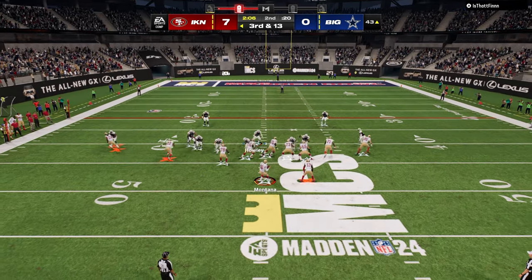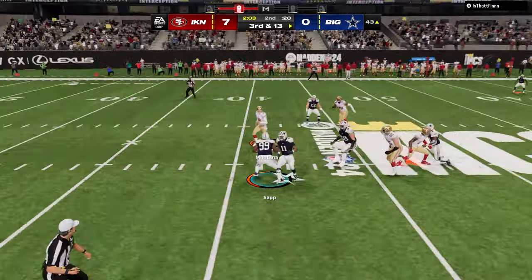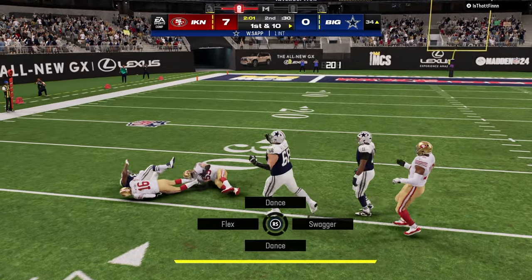We're going to do the same basic adjustments here. Got a screen — got a pick six. Big Warren Sapp. This should be a defensive video — maybe I'll title this as 3-3 Cub being the best defense in the game.